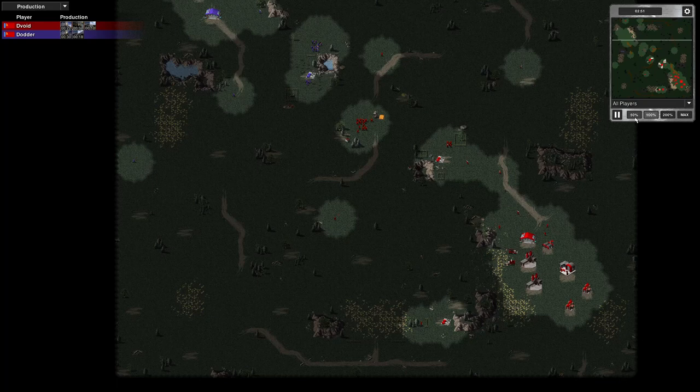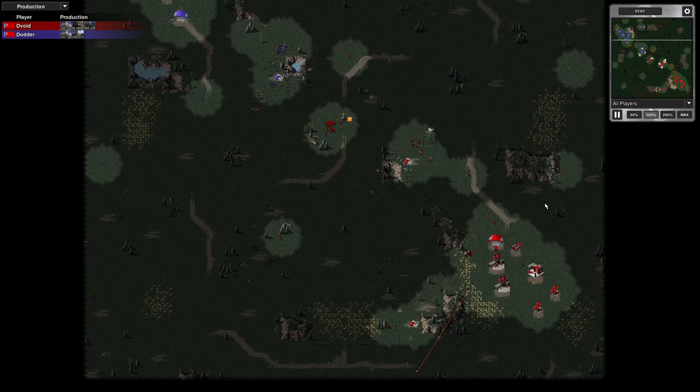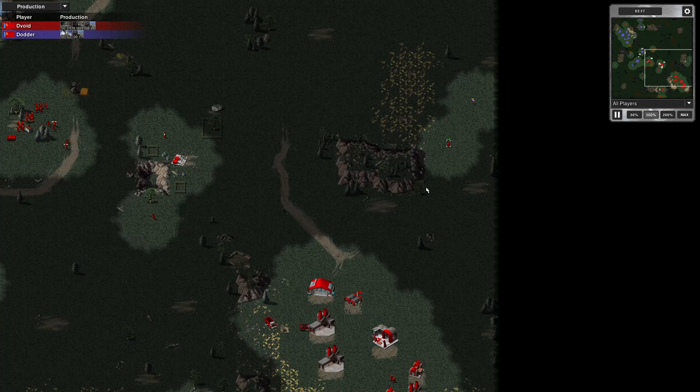It's my opponent's engineer, and I'm just sending my guards out into position. These guys are going to this side. That might not be close enough — if that engineer moves right down the side of the map, he might escape. He moved him off to the edge a little bit. There's my engineer moving forward now. I've got my scout vehicle.